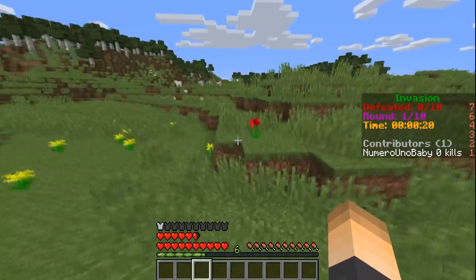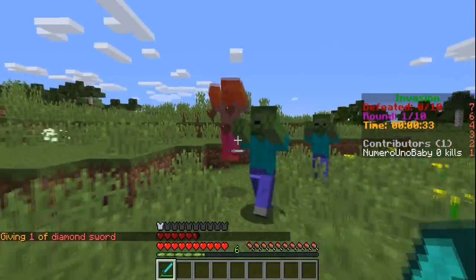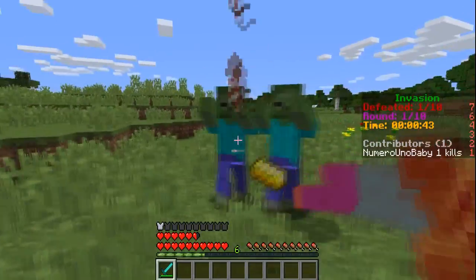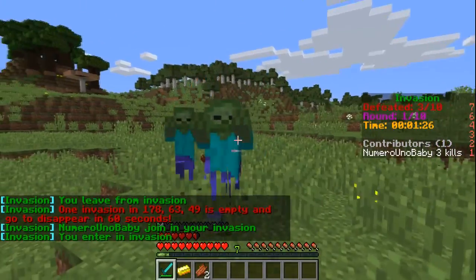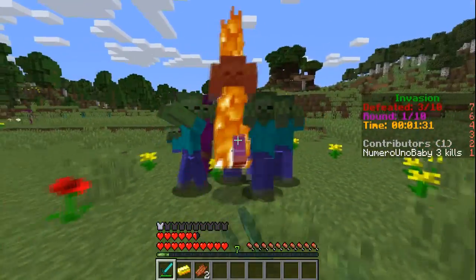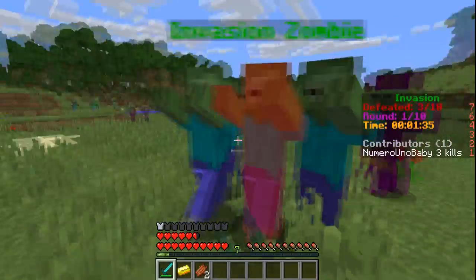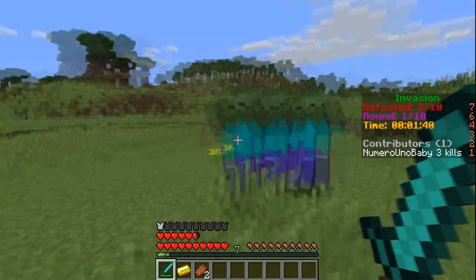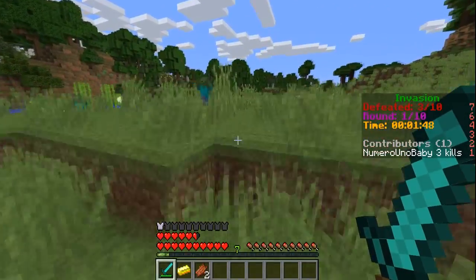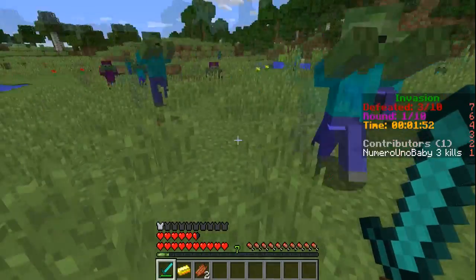I forgot to get a sword so let me actually get one real quick. It also says invasion zombie at the top. You guys will see that it's really hard to kill these zombies, but luckily there's only 10 of them that spawn for each round. You have to stay in a certain area that it tells you to. There's also a special kind of zombie that pops up — the invasion summoner. As you can see there are tons and tons of zombies and it gets pretty intense. You can't just run away.